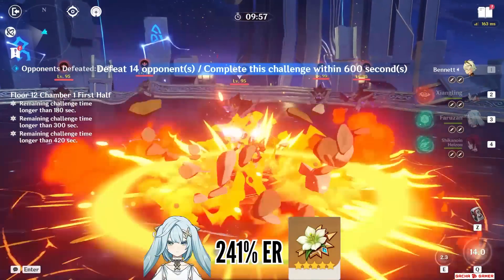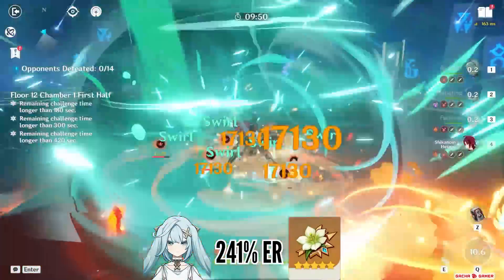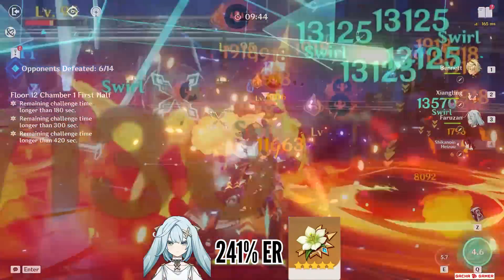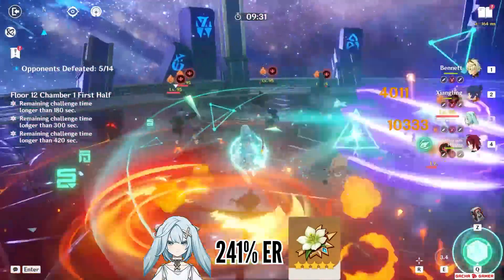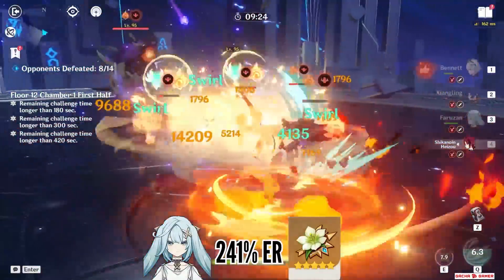Moving on to Heizo — his burst cost is 40, and basically in a team with a couple of Favonius weapons he can be built with low ER. It's a really fun team when Farazon and Heizo are in a comp with double Pyro, which 99% of the time will be Bennett and Xiangling. Seeing him punch the air for 170k damage is thrilling to say the least. The only thing I wish Farazon could do was provide a little help with crowd control so Heizo could land his skill on more enemies consistently.